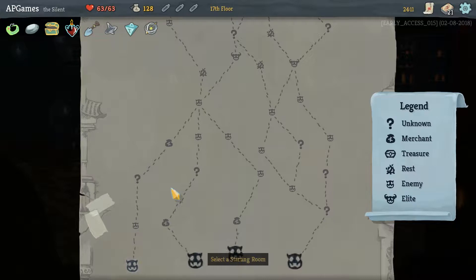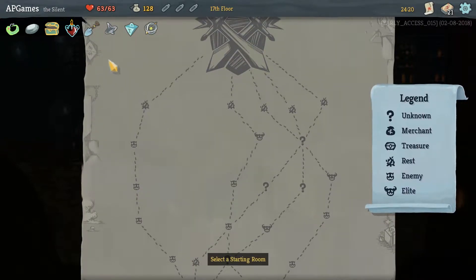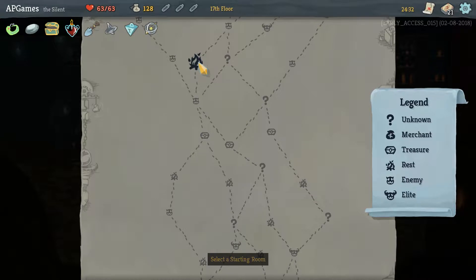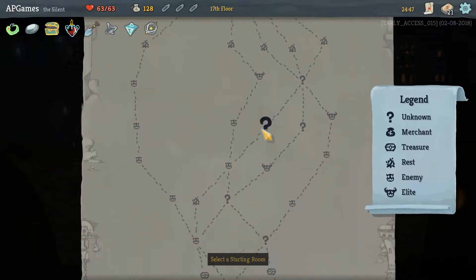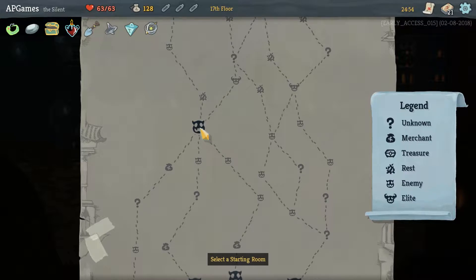Welcome everybody to more Slay the Spire here on AP Games, continuing our let's play with the Silent. I've gone ahead and plotted out my map for this level where we're facing the Champion. Our map is based around trying to get to as many fires as possible so we can use Shovel to dig for better relics. Starting over here, we're going this way because we can get one, two, three fires in a row in quick succession.